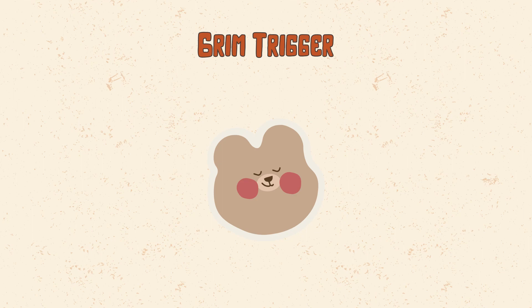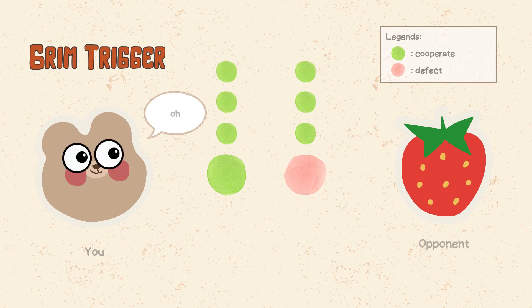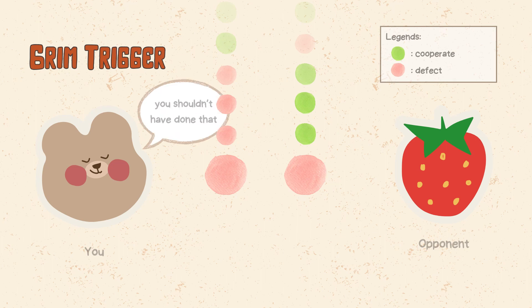Grim trigger is a more severe and rigid strategy. In the first round, you cooperate with the other player. In every subsequent round, you cooperate as long as the other player has always cooperated. However, if the other player ever defects, you defect forever. The idea behind grim trigger is to deter defection by threatening a permanent punishment. It is a very stable and consistent strategy, as it never changes once triggered.